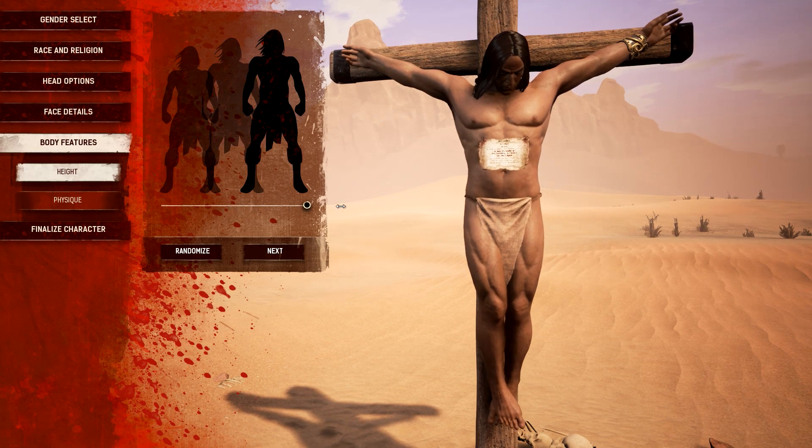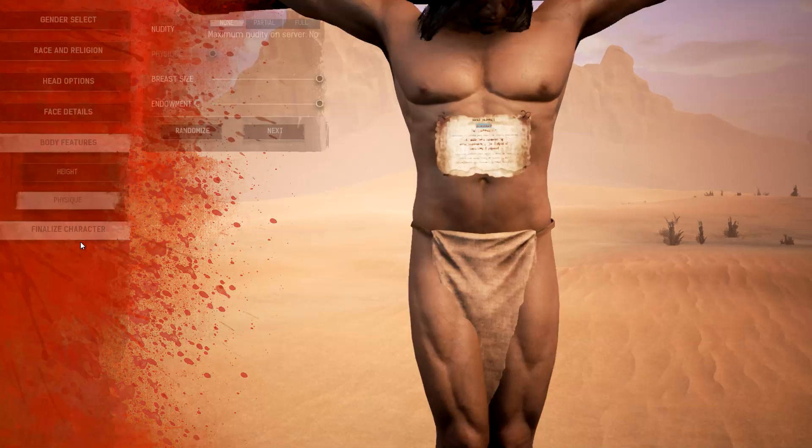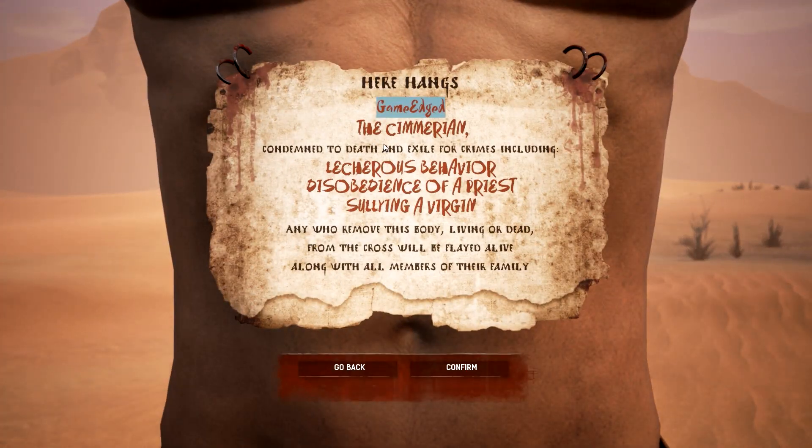Body features - you can change height, make him tall. You have physique, endowment, breast size which is chest size representing strength. We're playing with the censored version of it, you can't play without it unfortunately. So Game Edge is a crime area - recommended to death and exiles.